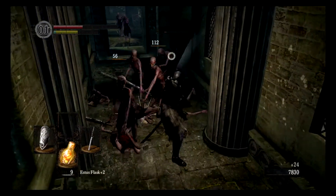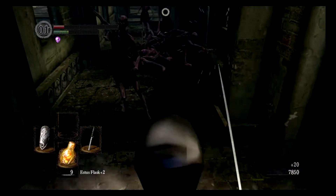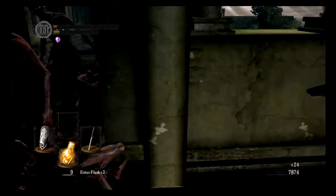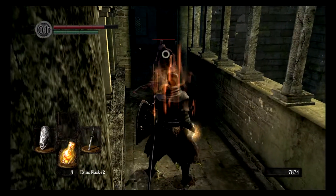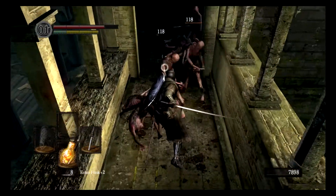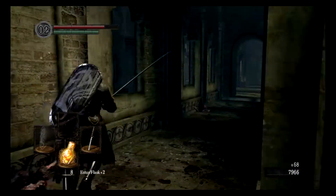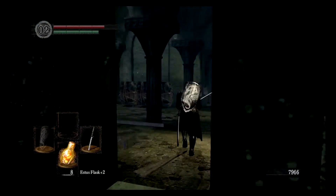There was a Channeler here, but I already killed him. The Channeler can actually buff enemies around him — he buffs and shoots magic missiles. But if you run right out into that clearing, you're probably going to die. That's probably what people do in their first playthrough — just run right through this walkway and get gang-banged by all these enemies.